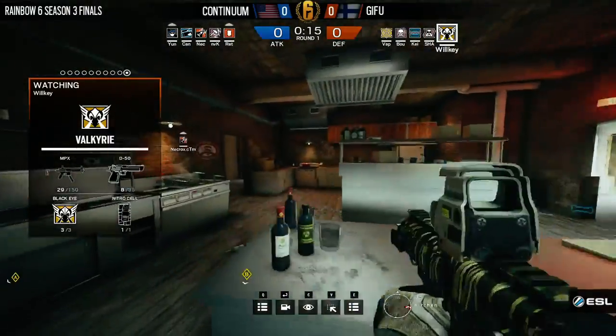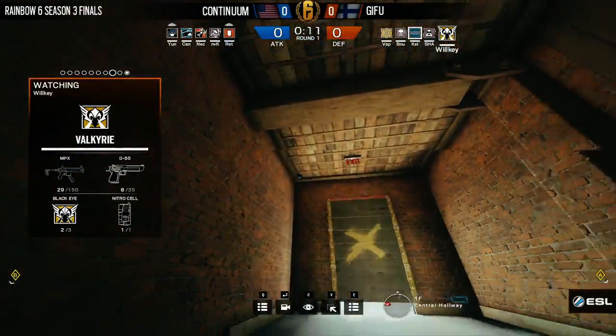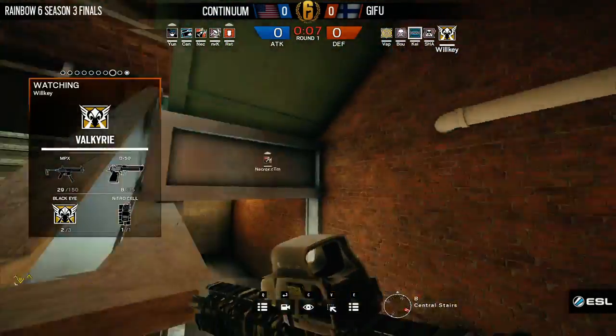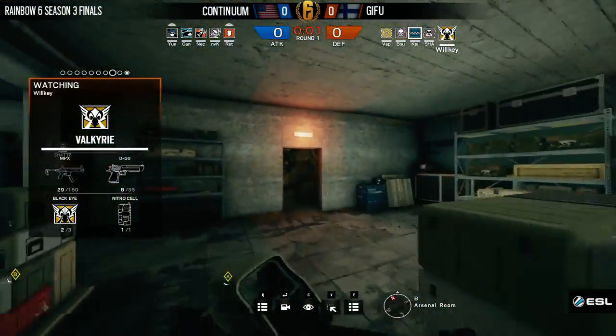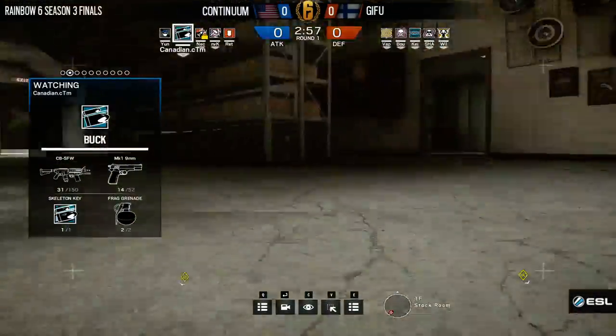Taking a look at the offensive side going back to Continuum, there are two operators which have almost been a guaranteed pick since they arose in the Pro League competitive scene, and that has been Blackbeard and Capitao. Neither of which we're seeing here — it's definitely a big surprise. Bringing Sledge and Buck as well is not necessary all the time, however for the strat that they're using it might just be a key part of it.